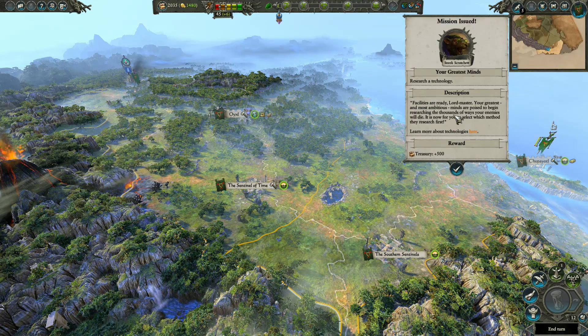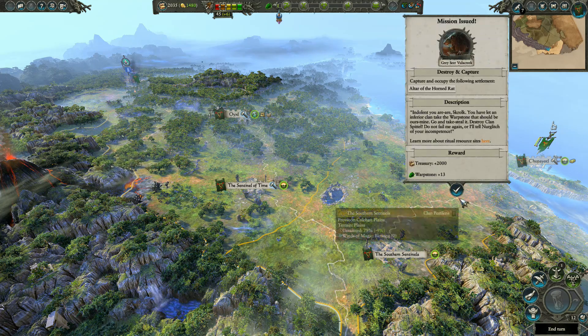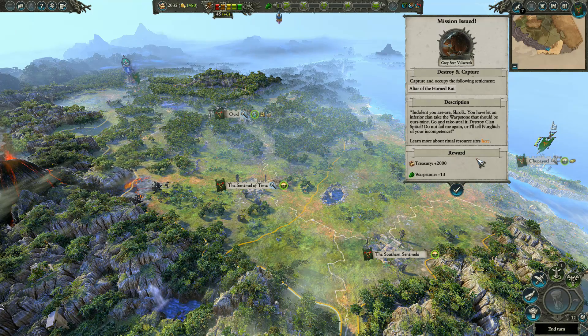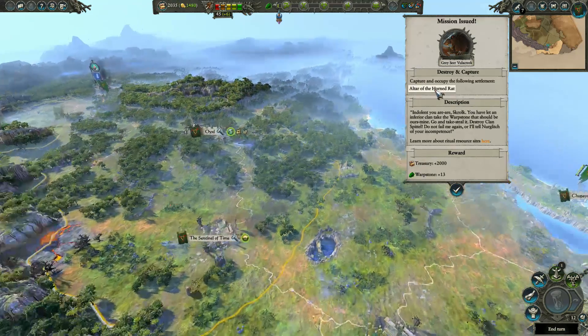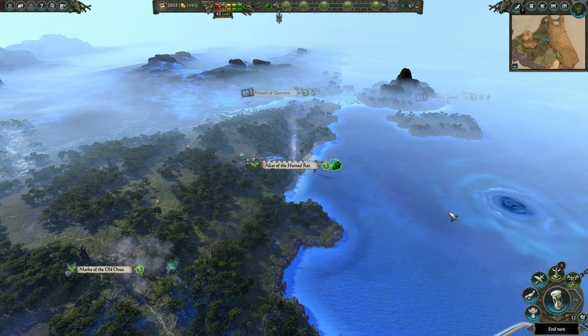Mission issued - research the technology, and warp forge to be constructed, and capture and occupy the following settlement: Otter of the Horned Rat. I think that belongs to Clan Spital. Yes, it does. So I'm probably not going to complete that one then.